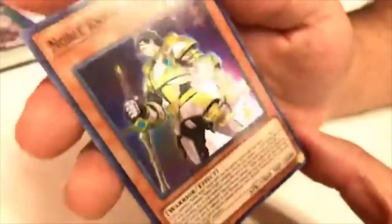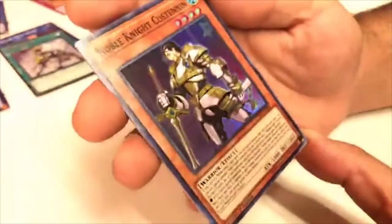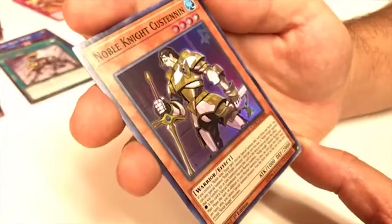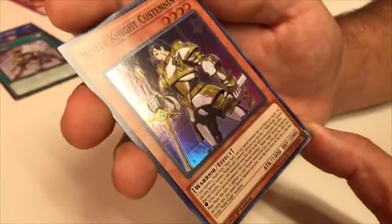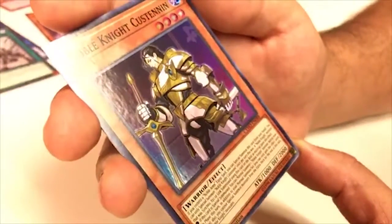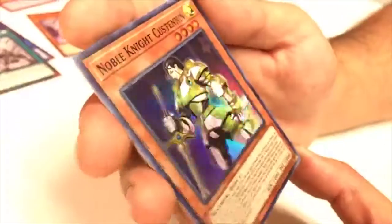Noble Knights are here! Custennin — Level 4, 1000 ATK / 2000 DEF Warrior. If you control a Noble Arms Equip Spell, you can Special Summon this card from your hand. You can only Special Summon one Custennin per turn this way. A Noble Knight monster that Synchro, Xyz, or Link Summons using this card as material gains an effect: if this card is Special Summoned, you can Normal Summon one Noble Knight monster during your Main Phase this turn in addition to your normal Summon. You cannot Special Summon from the Extra Deck except Noble Knight monsters. Pretty good — if you want to swarm the field, this is the card for you.